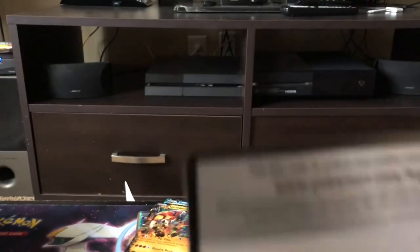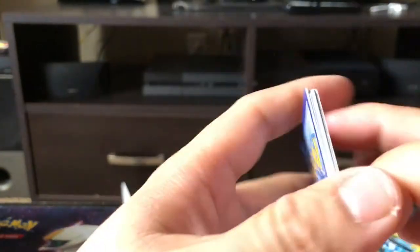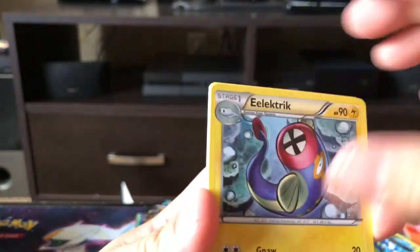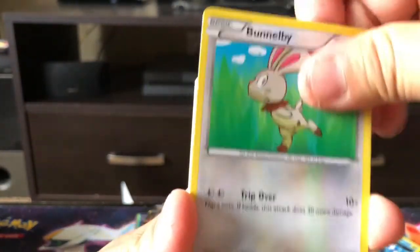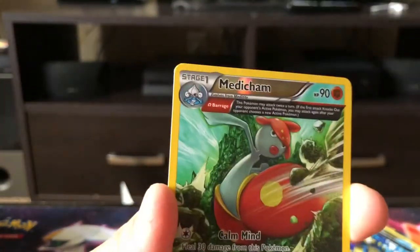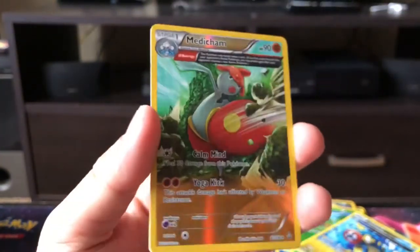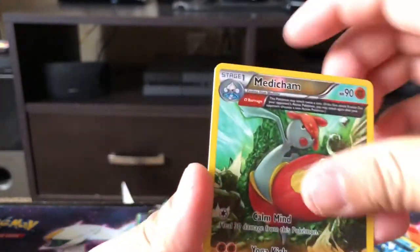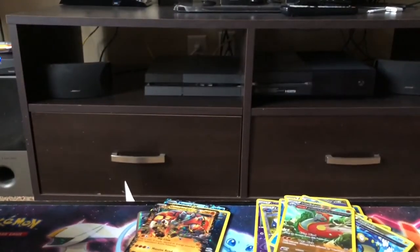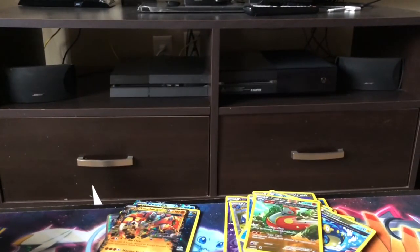We've got some amazing pulls so far, I am not complaining at all! Scorched Earth, Mr. Mime, Electric, Bunnelby, Wingull, Zigzagoon, Shroomish, Spheal, and a Medicham — nice card — reverse holo. The rare in the back is a Sceptile non-holographic. Sweet cards! I like the cards in this set.